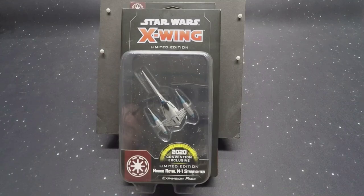What you see is exactly what I saw — staring at you is a silver grayish ship, and of course it has the 2020 convention exclusive sticker, which somehow makes this a $20 ship all the way up to in some cases $160. Shame on you! Let's cut — what's on the back, what are the contents of this thing?